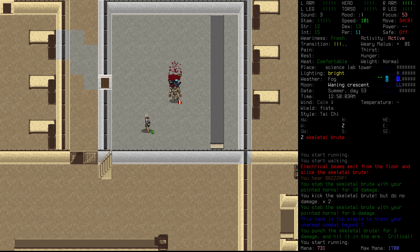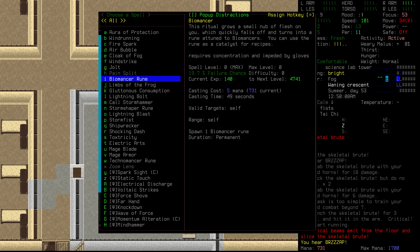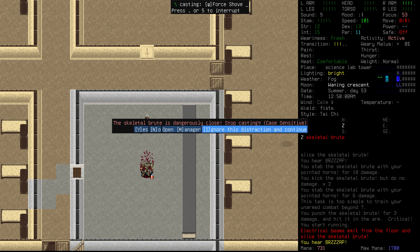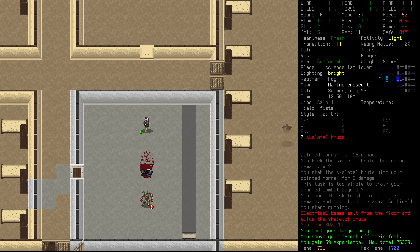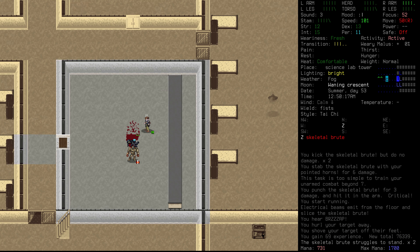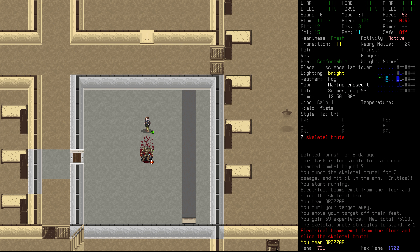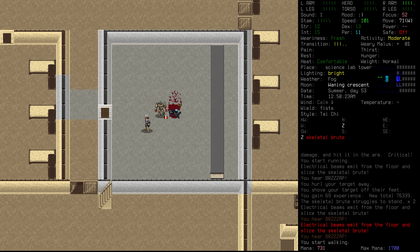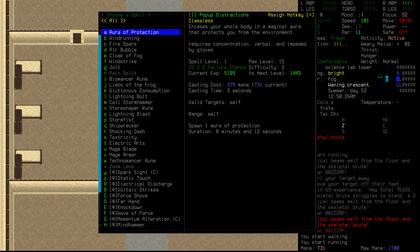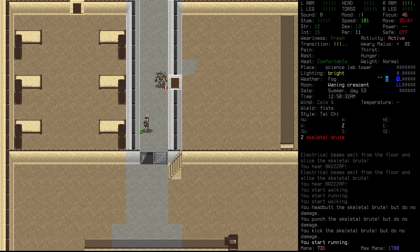This skeletal brute has a fair amount of health and doesn't seem to be bothered by the high energy conduit over there. Let's just back up again and let them run towards us. Can we get a four-shove off in two seconds? Those seem like a long amount of time — but not so long. Let's try and throw that back. We hurled it back, but it really didn't go all that far. It does say it slices the skeletal brute, so maybe it is doing something. We know we can throw it back with our powers. How long would it take us to get a mind hammer off? Nine seconds — not really doable. We could just try and stand and fight this thing, but it is an incredibly dangerous prospect.